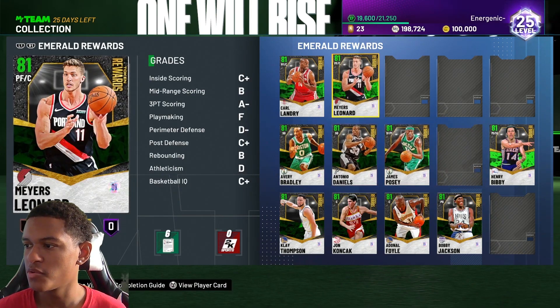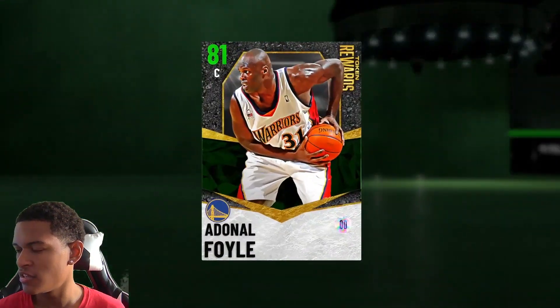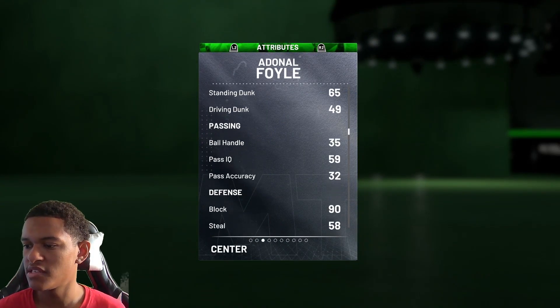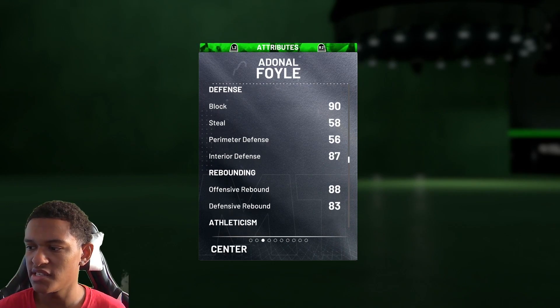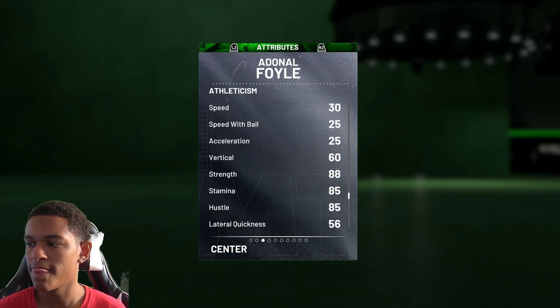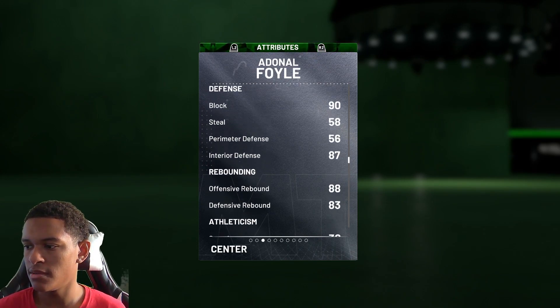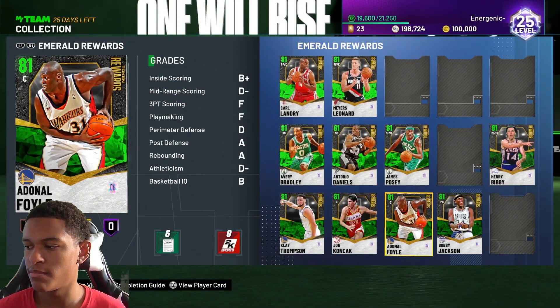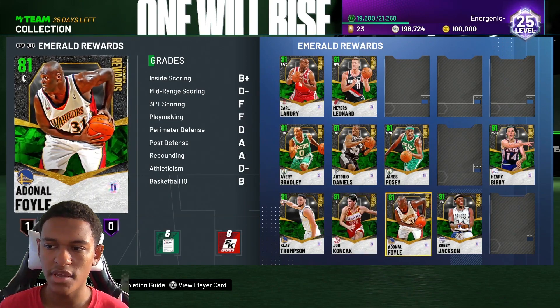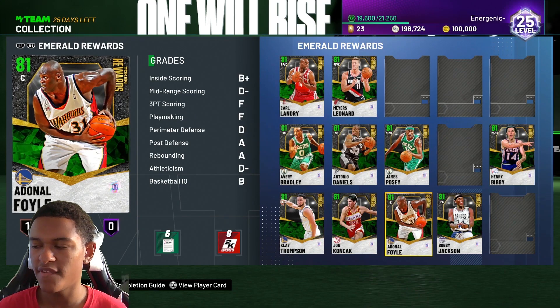Another one is Adonald Foil — he's seven feet. He has a 90 block, 87 interior defense, 88 offensive rebound, and 83 defensive rebound. He's good for playing defense and getting boards, which is going to help you out a lot when you're playing domination or any game mode where you need fast breaks.